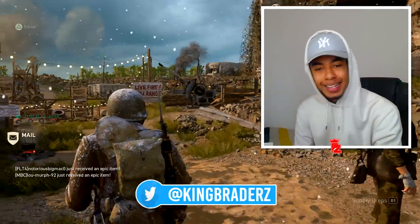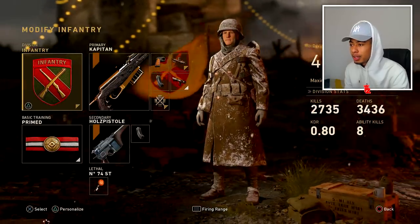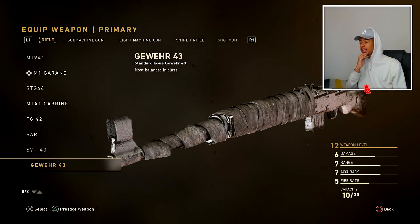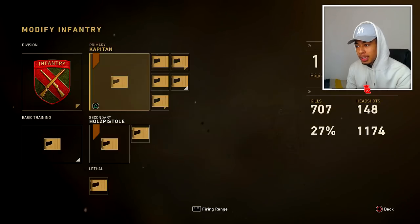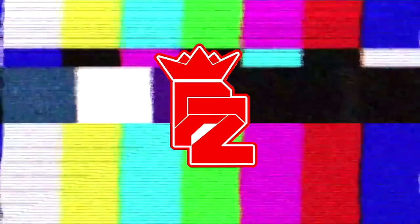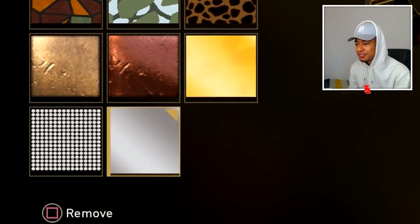Make sure you go follow me on Twitter as well, at Kingbradders. So we got this weapon right here — I can't remember how to pronounce it. People have been telling me it's the Gewehr or something like that. I think it's pronounced the Gewehr, but either way he's got the epic version right here, which looks pretty clean. Let's put the chrome camo on. Oh, that has the chrome camo on it. Personally I don't quite see any chrome there, but the chrome camo is unlocked for this weapon.